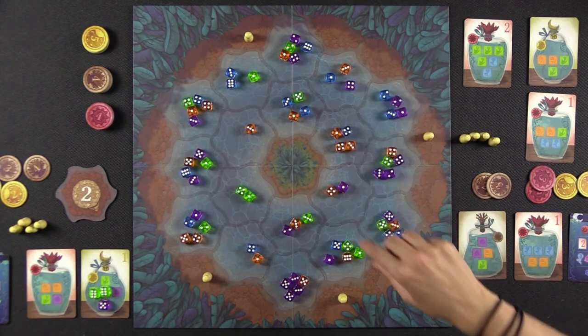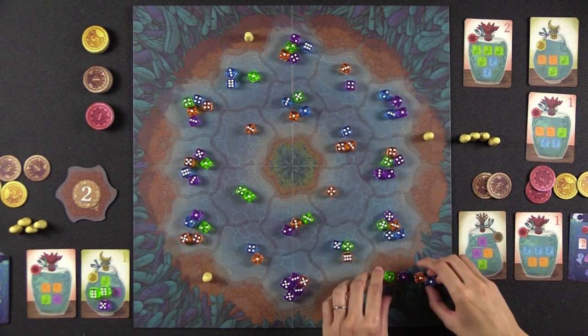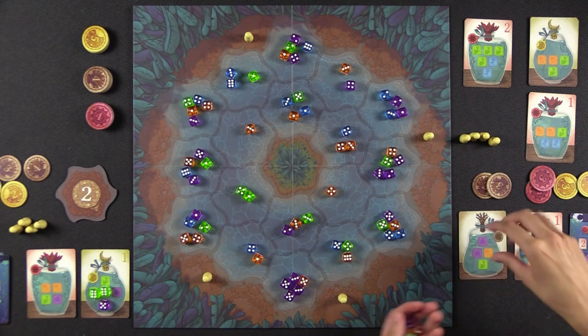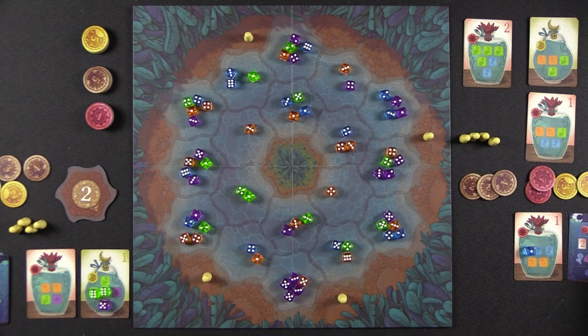Monique places her pawn on a long stretch and calls ones, collecting two purples, a green, an orange, and a blue. She completes a jar, flips it face down, and takes a new jar — Naveen jokes that if she wins all three token categories it'll be disappointing. As the game nears the end, it's harder to find certain color combinations. Naveen observes there's a lot of purple left on the board.